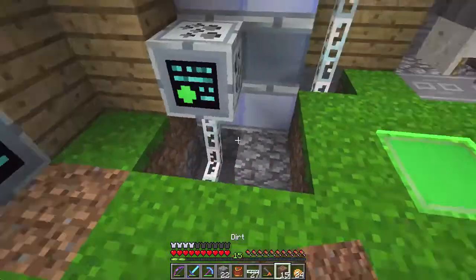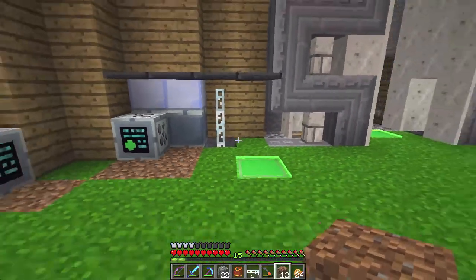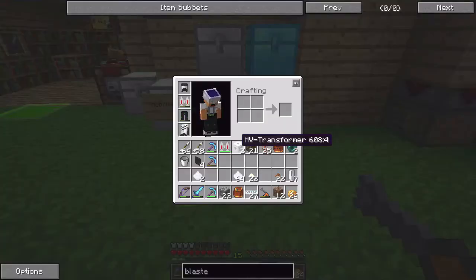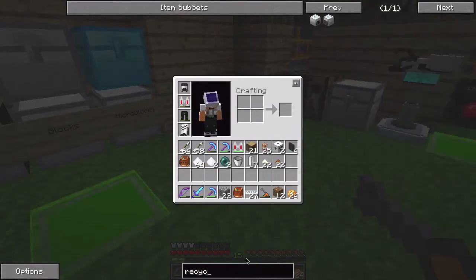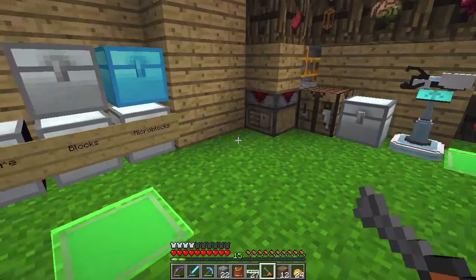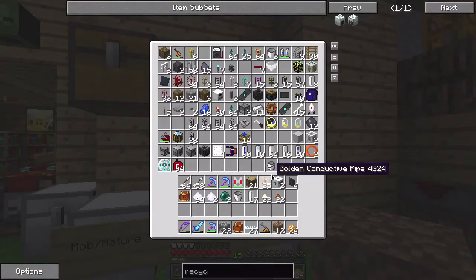Now let's build this bad boy — great alliteration. It's actually really cheap to make, which is kind of surprising, but I guess the second part — the matter fabricator — is not cheap at all. We need a compressor: six stone, a machine block, and a circuit. I probably have all those things. Any circuits around?